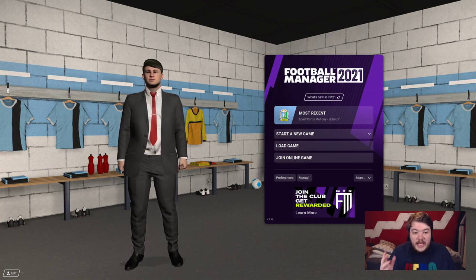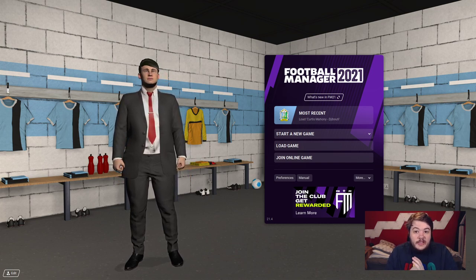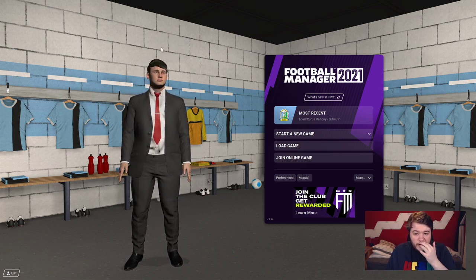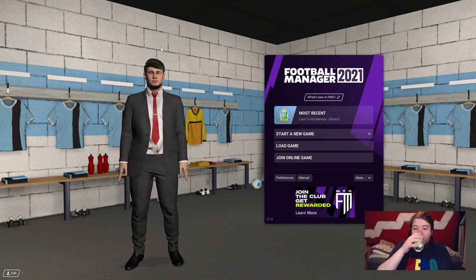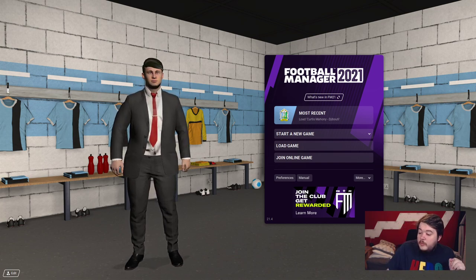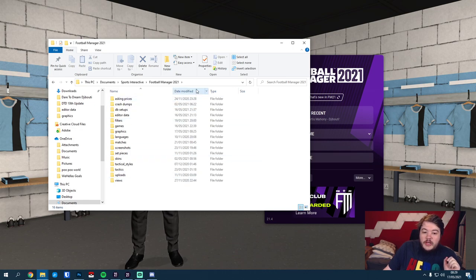For this I have removed the graphics pack myself, so we'll be applying it - we'll be doing exactly what I hope you guys do. Just follow me step by step. We're on the start screen for Football Manager. We actually want to find your Football Manager 2021 directory. On PC it'll look like that - it'll be under your username, Documents, Sports Interactive, and Football Manager 2021.